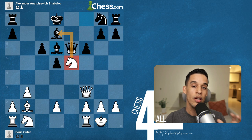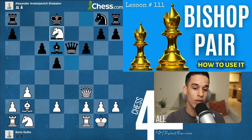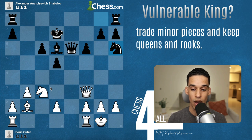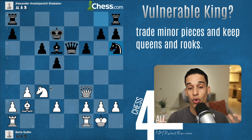Now we have to do something about the knight. Without context, many players would think they don't want to trade their powerful knight for the not-so-good bishop. But there's only one principle we're following: king in the center — simplify pieces. It's also nice that we're getting rid of the pair of bishops. We trade, they recapture with the king, and after knight h6 all minor pieces are developed — time to simplify.